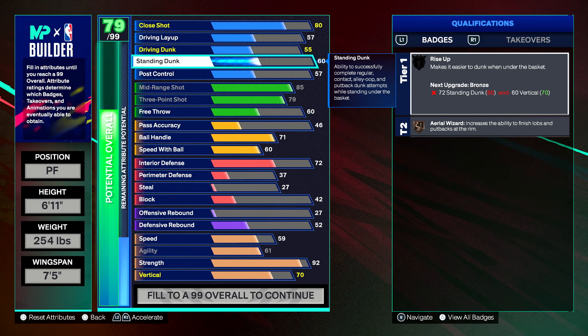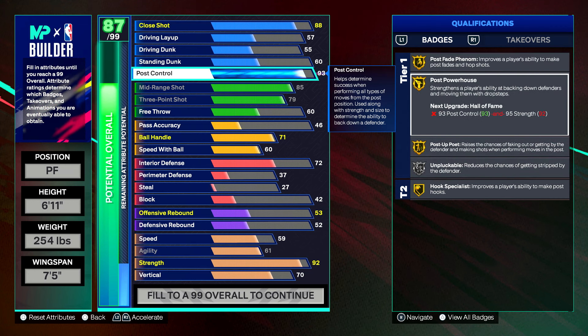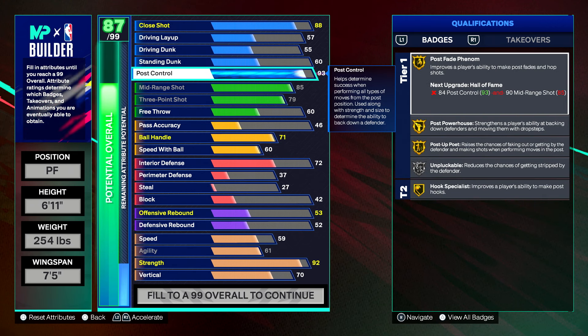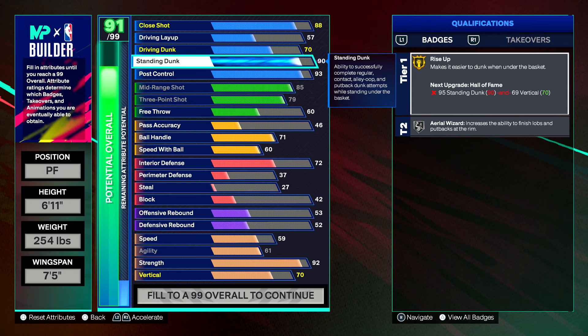For finishing, we're putting post control up to a 93, which gives us all post badges on gold right now — and we'll eventually get most on Hall of Fame or Legend. Then standing dunk up to a 90, which gives Gold Rise Up. You need a 90 standing dunk to dunk really well in this game. Along with the 70 vertical, that gives you the elite standing contact dunk, so you'll posterize everyone.